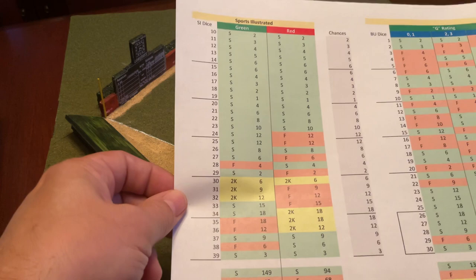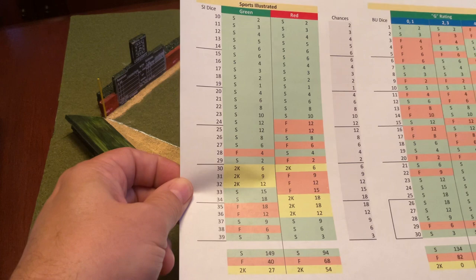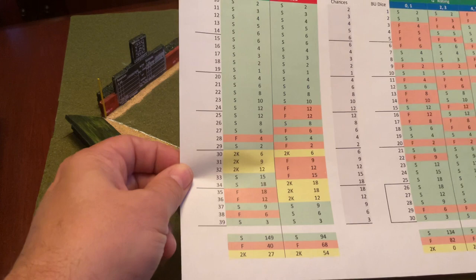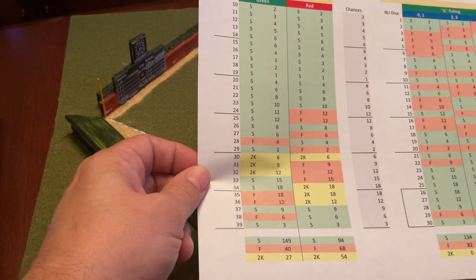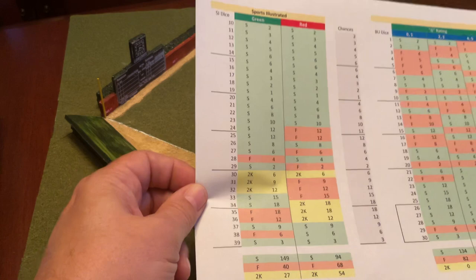One interesting thing on this bunting chart is they had something called 2K, which basically means the bunter fouled off two strikes. You then need to decide whether you're going to swing away or try to bunt again. In this analysis, I treated those 2K rolls as just re-rolls, and ultimately focused on the basic relationship of the successes - which are green - and the failures, which are F.